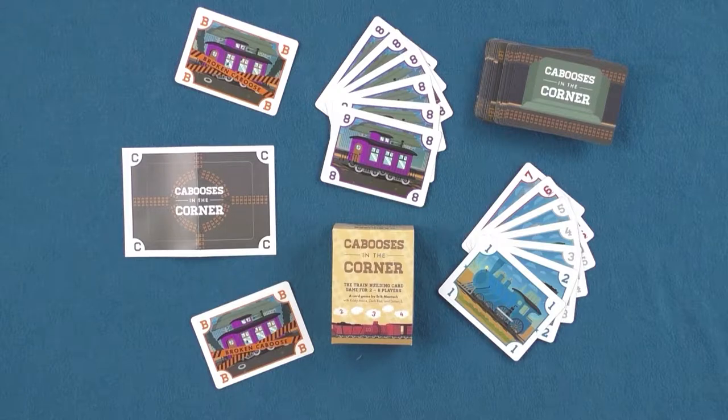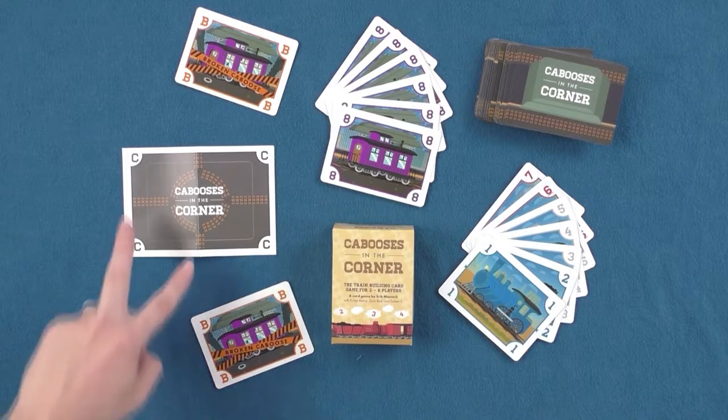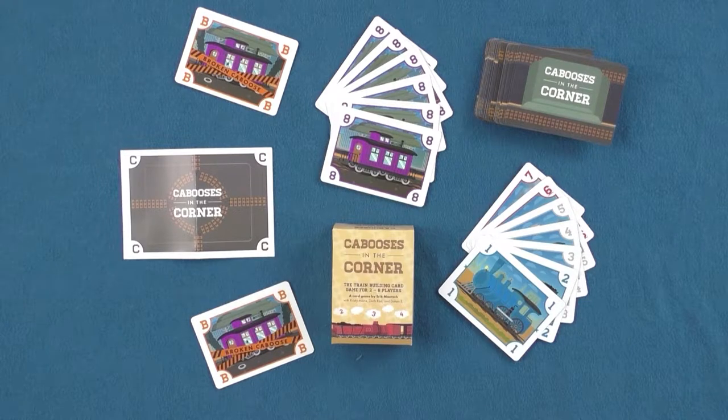In Cabooses in the Corner, players draw cards from a deck containing trains and cabooses and will be playing these cards onto railroad tracks and corners in descending order from eight to one. Players will be able to relocate trains and cabooses around tracks as well as play multiple trains into multiple tracks. Whichever player is able to play all the cards from their hand first is the winner. Let's go take a look at how you set up and play Cabooses in the Corner.